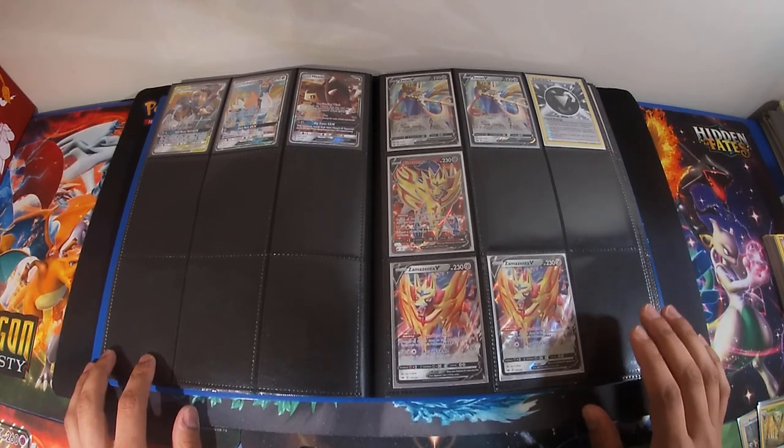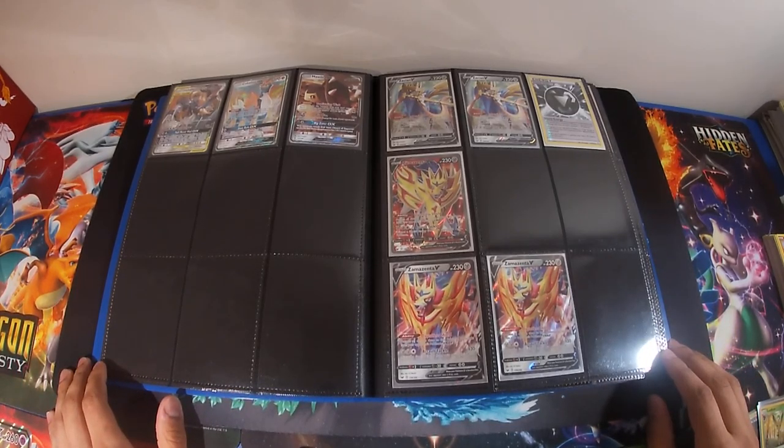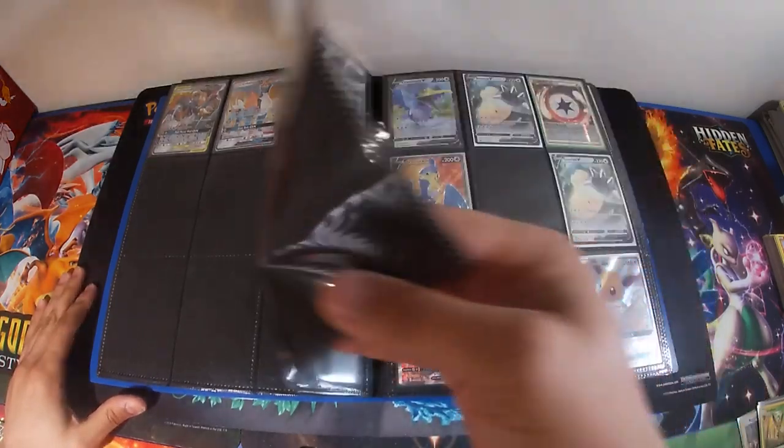Now we get on to the good stuff. Zacian V is the most hyped card right now — it's really good. Turn one you draw three cards, attach some metal energies, turn two you hit a Metal Saucer, attack for 230, and you're pretty much knocking out anything in the game. I also play it with Lucario Melmetal GX, which is my favorite. It doesn't work as fast as Arceus Dialga Palkia but I love that you can use Full Metal Wall GX and get rid of everyone's energies. If you're missing any of these or like the artwork, please let me know.